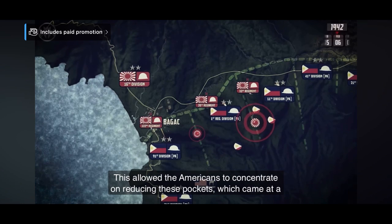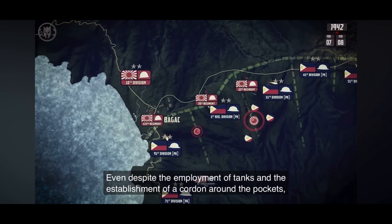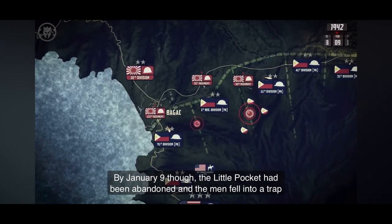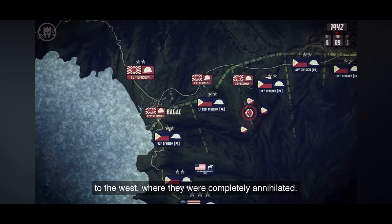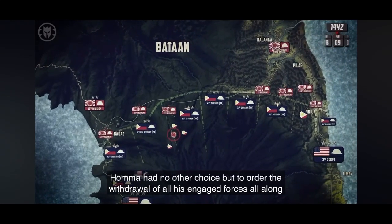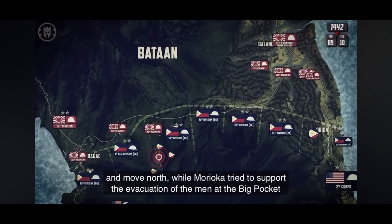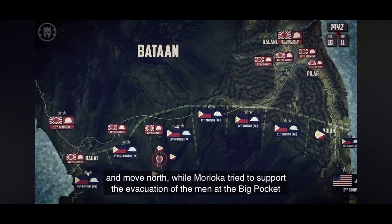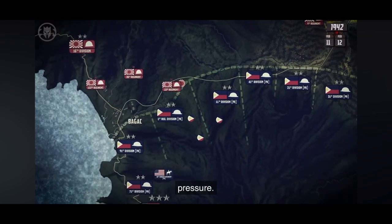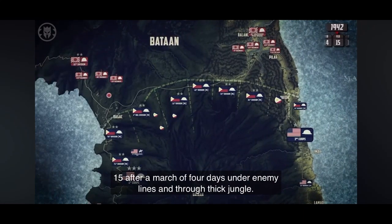This allowed the Americans to concentrate on reducing these pockets, which came at a great cost for the defenders. Even despite the employment of tanks and the establishment of a cordon around the pockets, the ferocious Japanese could not be subdued. By January 9th though, the little pocket had been abandoned, and the men fell into a trap to the west, where they were completely annihilated. With his offensive bogged down on both fronts and the battle of the points lost, General Homma had no other choice but to order the withdrawal of all his engaged forces along the Orion-Bagac line to more secure positions. By February 11th, the Japanese managed to successfully escape from the Big Pocket under heavy American pressure, and the almost 400 soldiers arrived back to friendly soil on the morning of February 15th, after a march of four days through enemy lines and thick jungle.